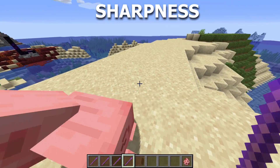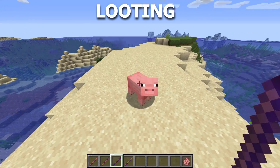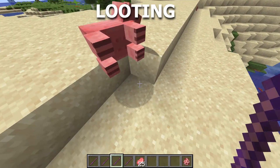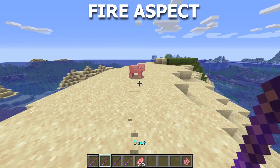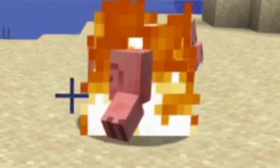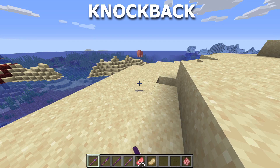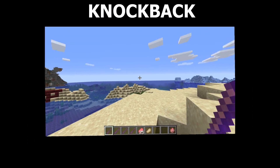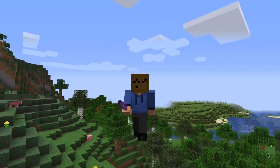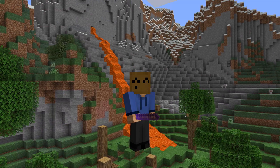In my hand I have the sharpness stick. This is the looting stick, so if I take this pig out with it, he is going to drop 25. Right here we have the fire aspect stick and, honestly, my personal favorite — the knockback stick. It never gets old. But now that I've shown you the true power of my sticks, I'm gonna jump into a normal survival world with these sticks and try to beat the game. Enjoy!